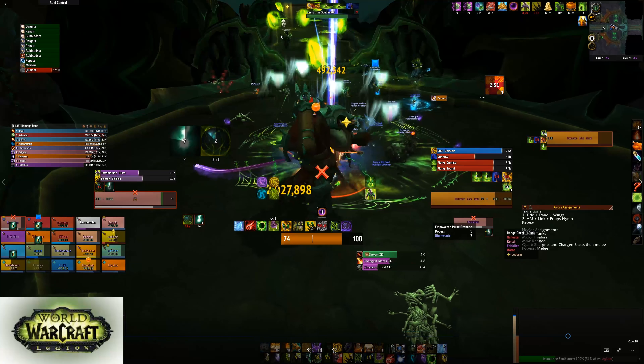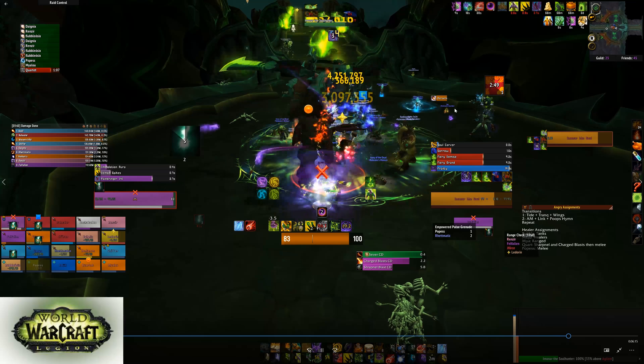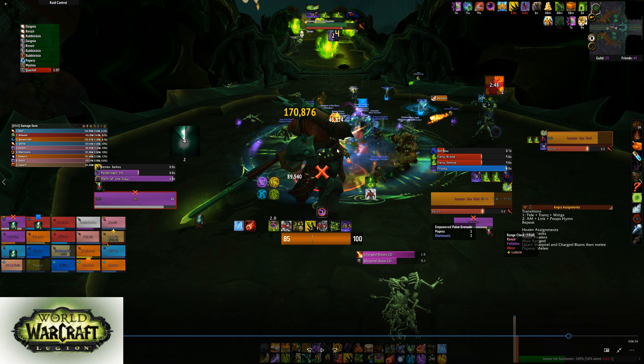There's a bomb debuff that four people have — they stay out of the group, away from everybody. The reason we have people trailing is because this bomb debuff explodes around you and knocks people around, so they have to run behind everybody else in sequential order: first bomb, then second, then third. If they run on top of each other they knock each other around. So there's always four people trailing in the back.